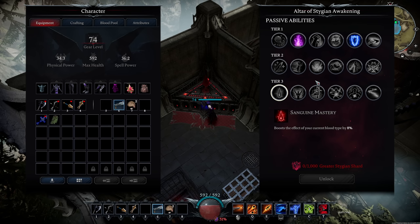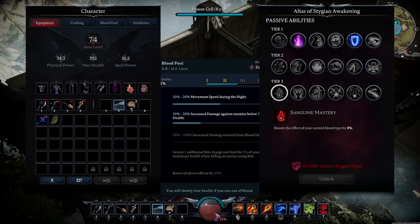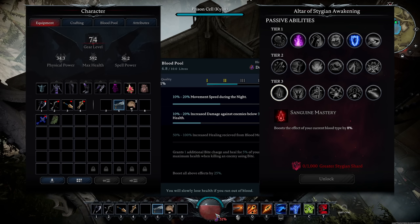Finally, Tier 3 — this is where things get absolutely crazy. Sanguine Mastery is probably the best passive of all of them, or at least top 3. It boosts the effect of your current blood type by 8%. It does not boost the percentage of your blood — so 51% Draculine doesn't become 59%. It works similar to the last tier bonus you get at 100% blood: it's an additional flat 8% of the effects you're already getting. At 100% blood that's basically 33% boosted total instead of just 25%. Imagine what Scholar blood is like with that — it's just wild.